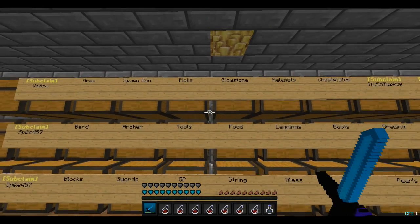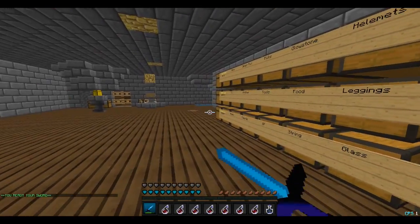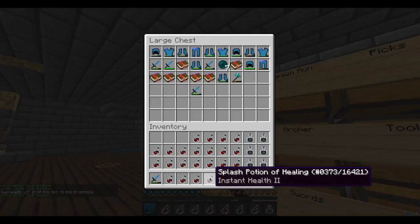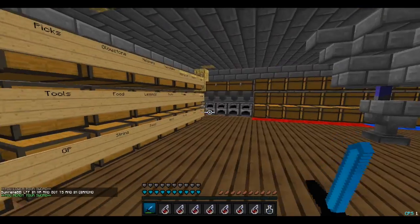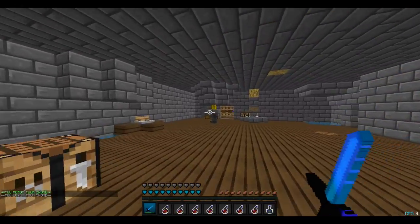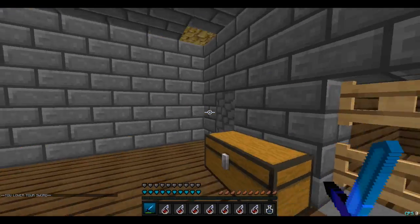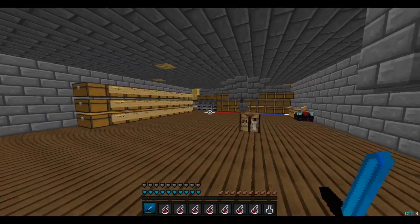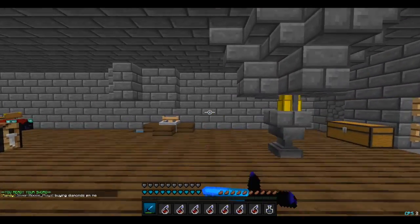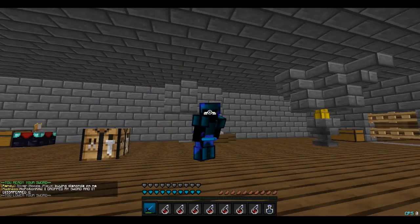We're good on GP and great on glowstone from that glowstone run we made the other day. Armor-wise we're doing just fine - people got stuff in their sub claims too so we're all good on armor. The only thing we really need is pearls, so that end portal is going to be huge in helping us out. We're probably going to be going to the End sometime in this video.